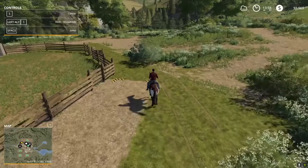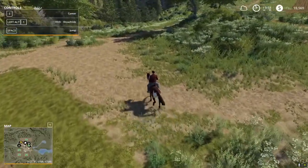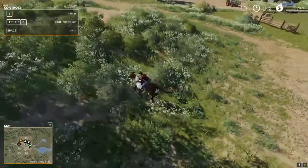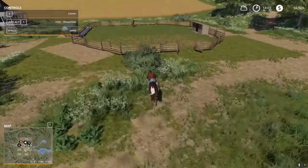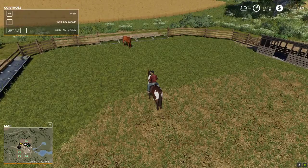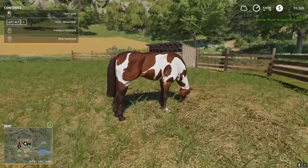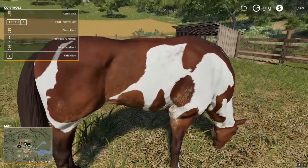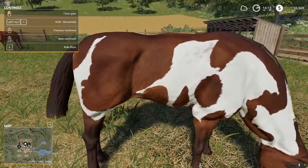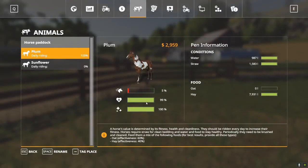We've just about got Plum back to the paddock. You don't even have to open the gate — if you just get Plum up to at least a canter, she's talented enough to jump the fence. Hitting E gets us back off the horse and it shows Plum is back in the stable. We can see Plum is dirty, so if we walk up next to her and click, we can brush her. You'll see that dirt come off, and now Plum is perfectly clean — cleanliness right back up to 100% with just a couple of brushings after we've done the exercise.